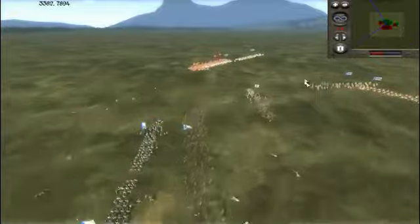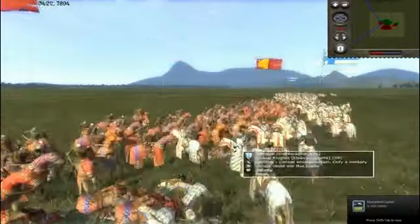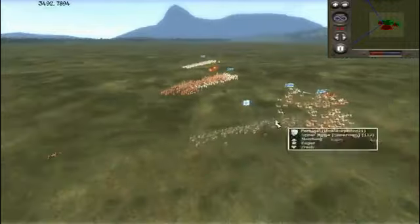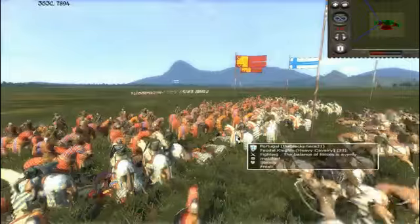And now over here, I completely missed it — I apologize for that, guys. He out-microed me, and I didn't realize that my cavalry was being attacked. So over here, my cavalry right here is going to engage with these Feudal Knights, while my right-flank Feudal Knights are going to come around to go for a Hammer and Anvil soon. And now here goes a unit of Spear Militia into my two Jinetes, and I put them in melee mode.